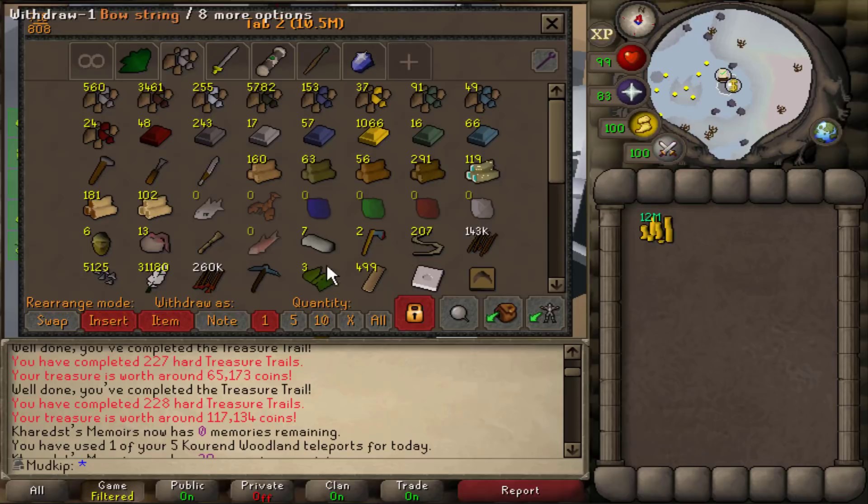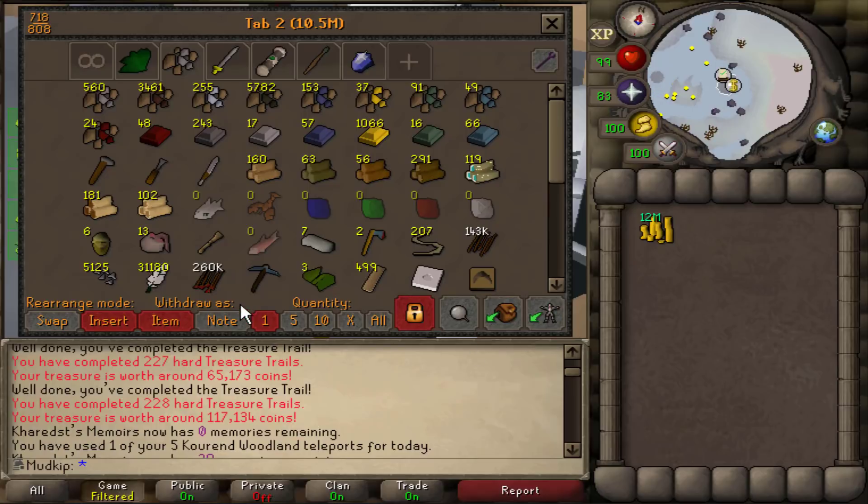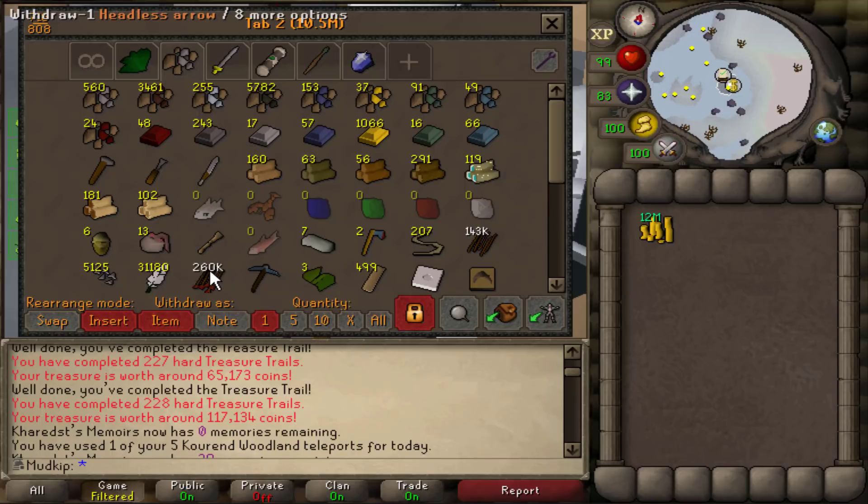Right now if we take a look in the bank we have 260,000 headless arrows. I did the calculations last video — we need less than 200,000 headless arrows into broad arrows to get 50 million fletching XP, so we have more than enough. I guess if I want to go for 100 mil we'll need to get more, but we'll take it one step at a time.